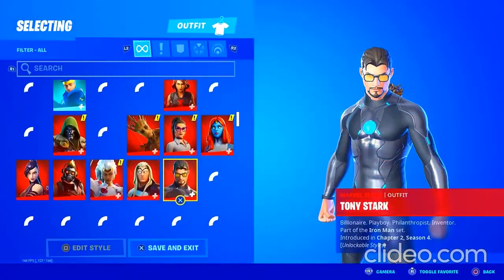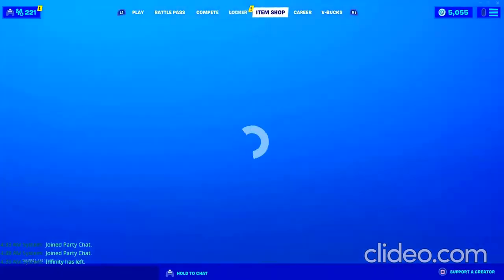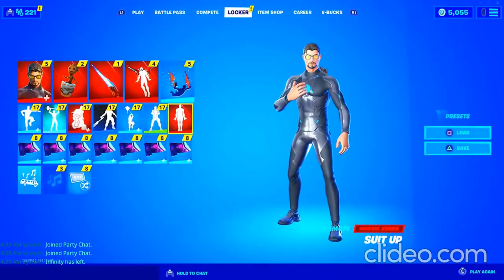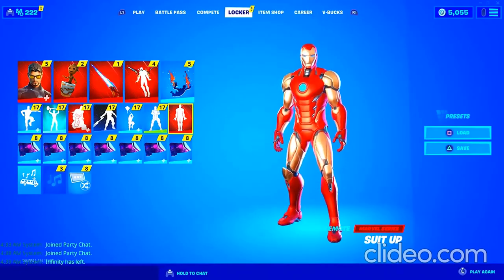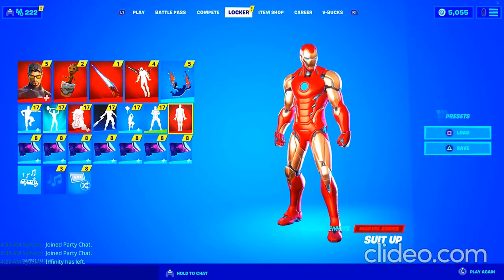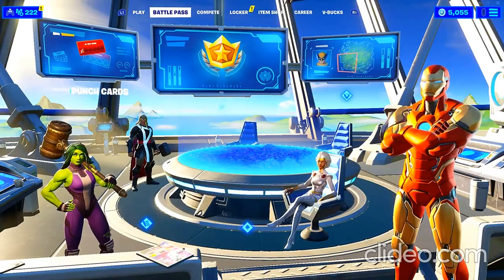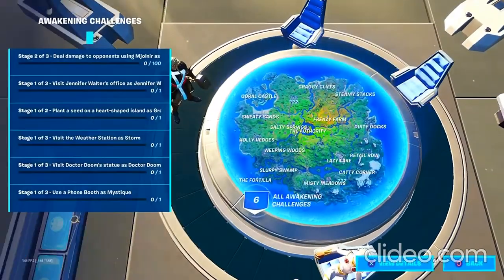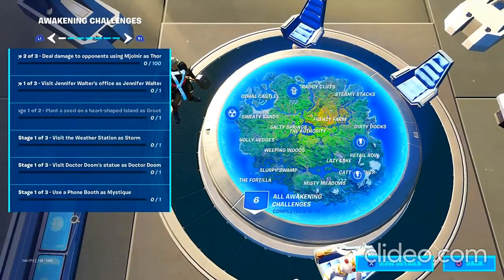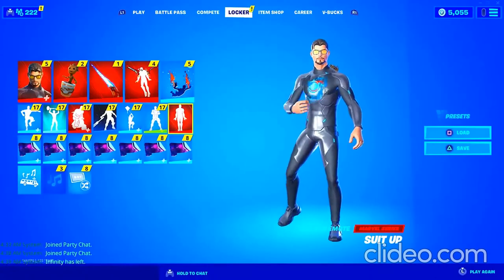Wait — does this mean we can unlock actual styles? I guess the only way to suit up with Iron Man is with the emote. That's kind of crazy. I figured you'd be able to put the suit on after, but I guess the only way to put on the suit is to do the emote — it's built in though.